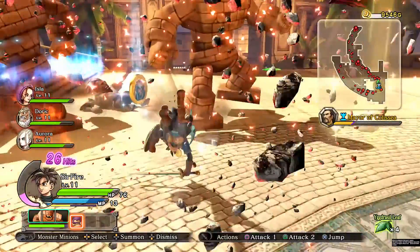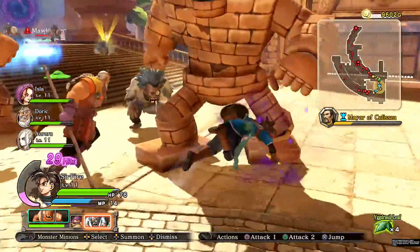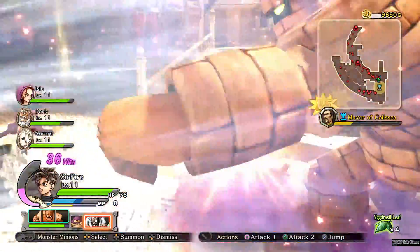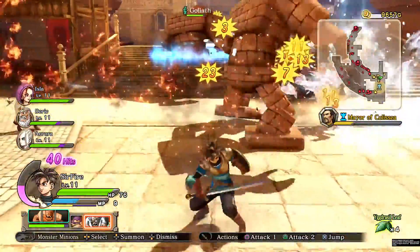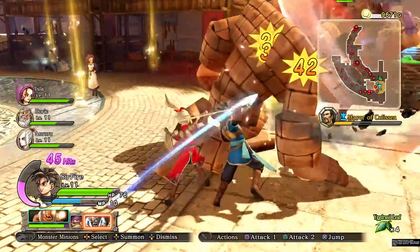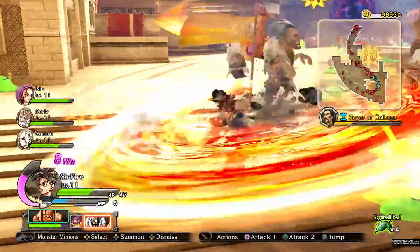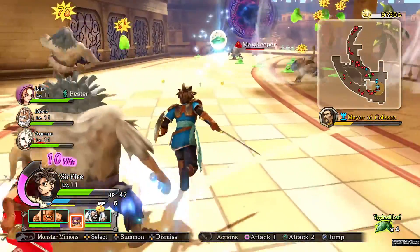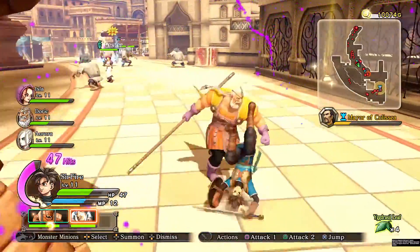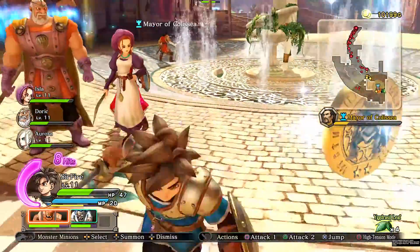I picked up another golem metal — if you already have the creature out, duplicates heal them, which is nice. Also picked up a walking corpse metal, which I missed in the last area since I had a full inventory. I destroy one golem, move forward, throw out the walking corpse, and head to the mall keeper — it's down! But the mayor is still taking a beating.